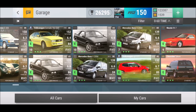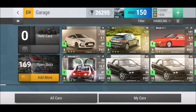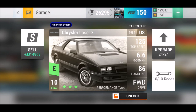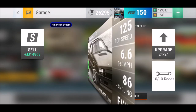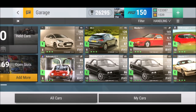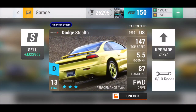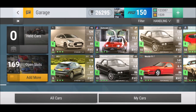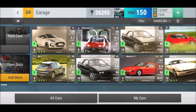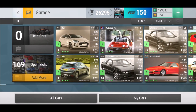A car I found out about recently is the Chrysler Laser XT — 6.6 RQ and 86 in handling. What's really cool is it has a medium ground clearance; looking at the picture you would not expect that. It looks like a Dodge — like the good old Dodge Stealth at 55/87. This one is 66/86, which is not too bad at all. I built up two of those babies and I hope to use them more now that I've found out about them.